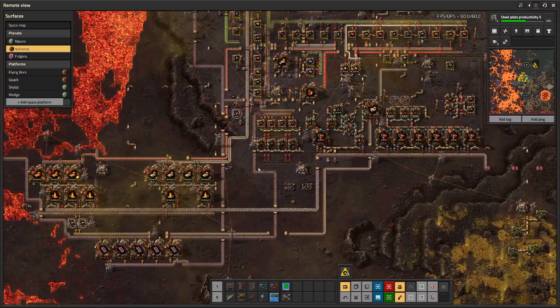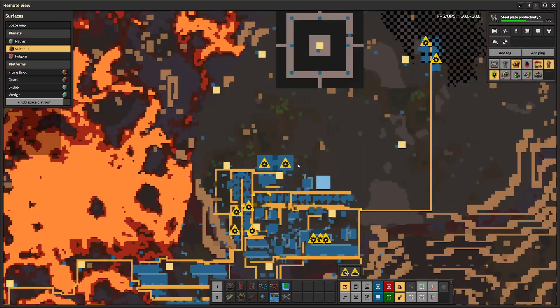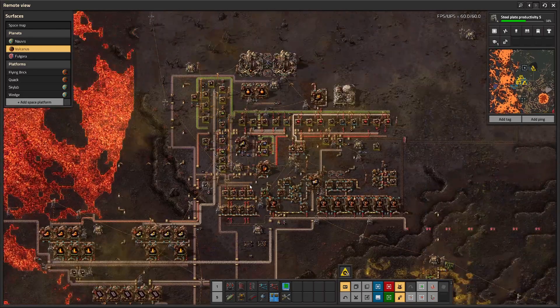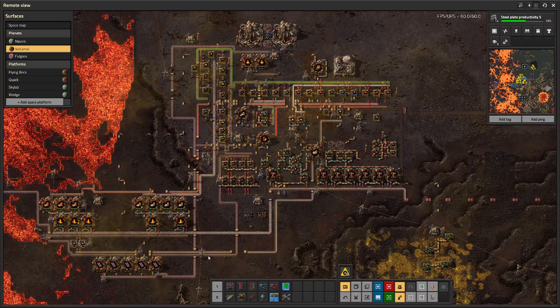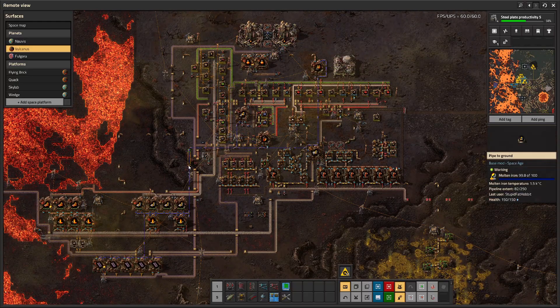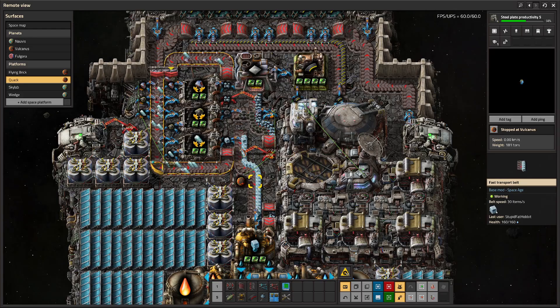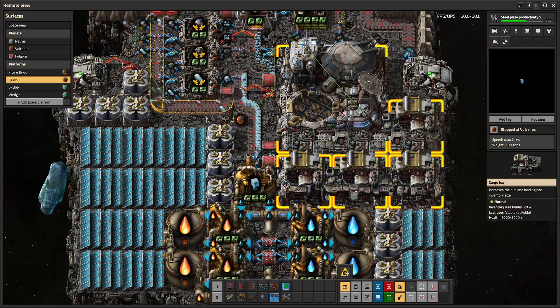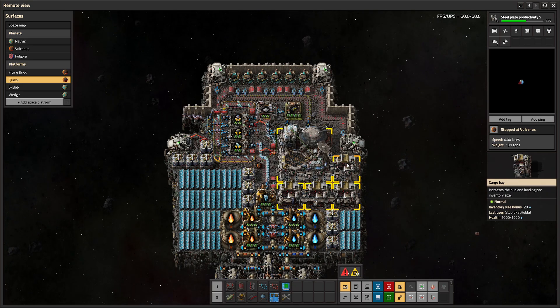On Volcanus this was a lot more useful because you get your starting iron ore by mining rocks — there's no iron ore on that planet normally; you get it from lava, which requires foundries to process. So by having the space platform drop ore and feeding it into electric smelters, my start was much, much smoother. You've got three resources up there: iron ore, ice which can be melted into water, and carbon which has other uses you can check in the Factoriopedia. Being able to drop all three resources onto the planet is very useful.